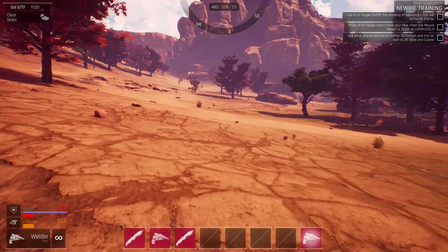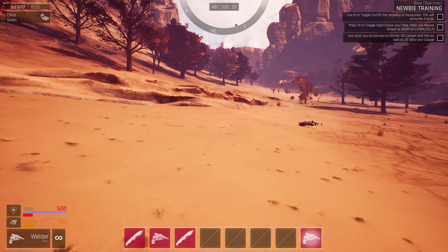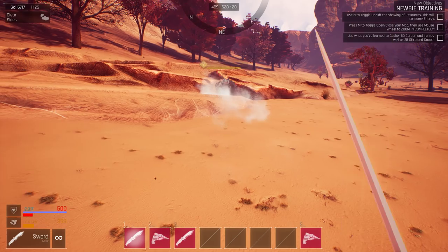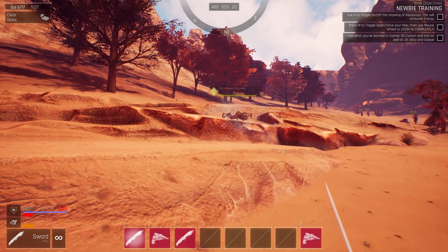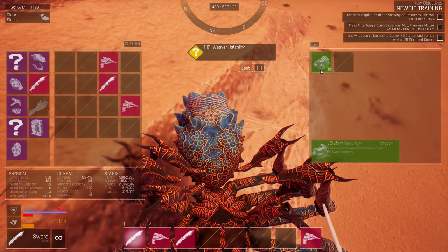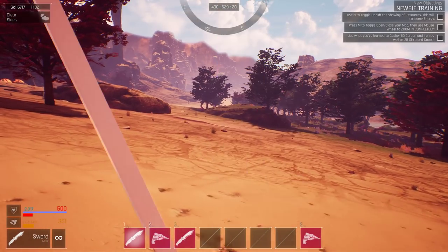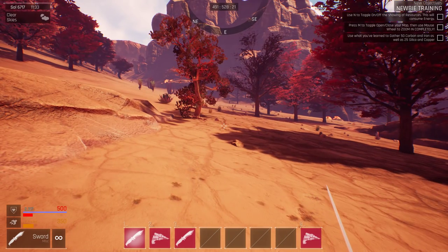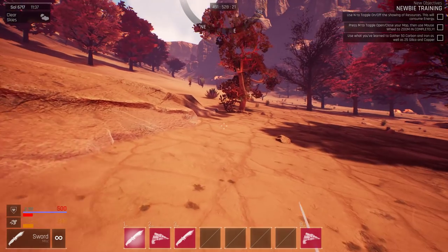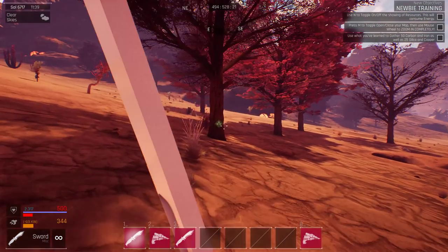I didn't craft the guns yet. I did craft the drone, but it actually died — it got attacked by some pups. I'm using the sword right now and the sword seems very, very effective for these guys. I would imagine it's a lot more difficult to fight the bigger things. But I have a full suit of armor, pretty much — a lot of the stalker stuff, because I did a little bit of killing basic animals and ended up getting some hide.